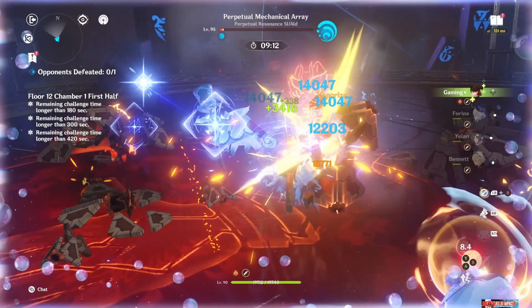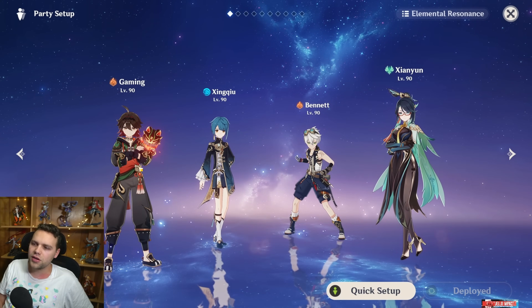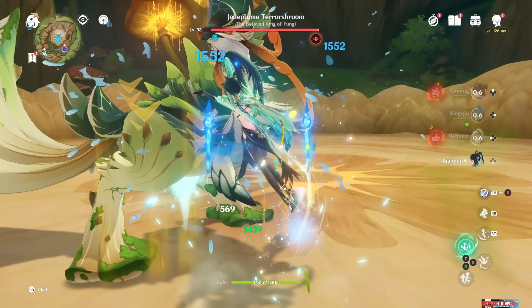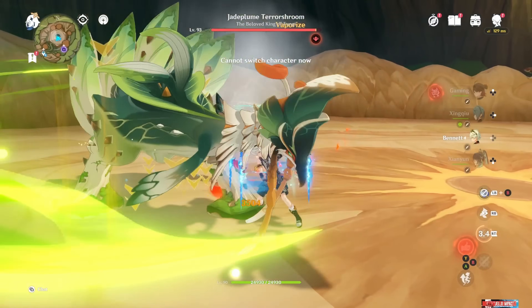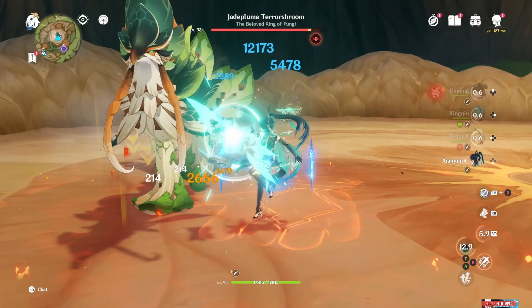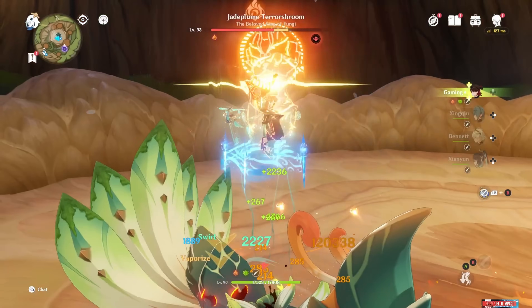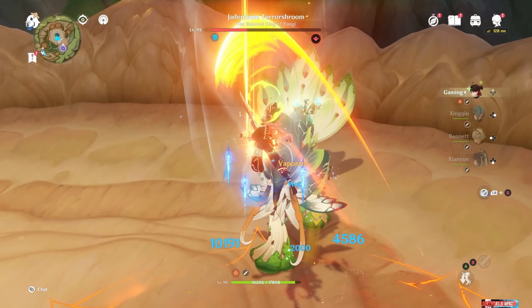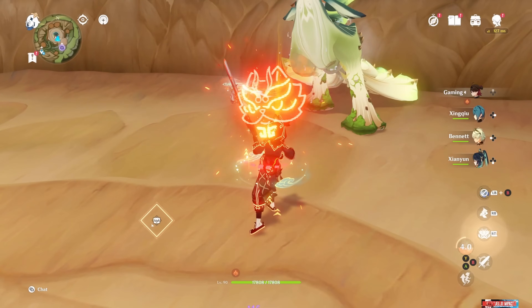You can absolutely replace Furina with Xingqiu here. The problem is if you do have C6 Bennett, there's a chance you don't get the swirls, though I still got the vapes and it wasn't an issue. I think Xingqiu has enough Hydro to keep the Hydro aura. With this team you can also swap Yelan for Xingqiu. Furina is a massive buff to the team — if you're going to main Gaming, I do highly recommend picking up Furina at least, and Shen Yun as well since she's on the same banner with great synergy.